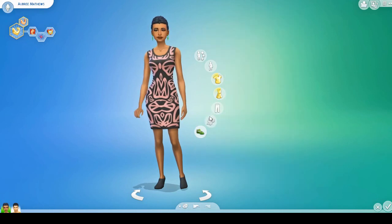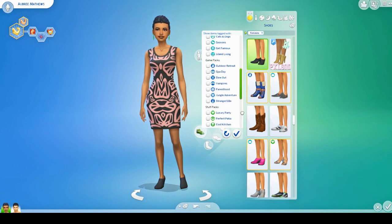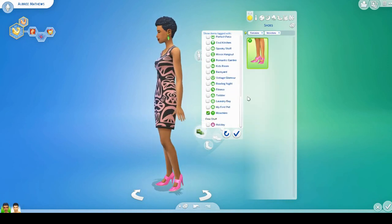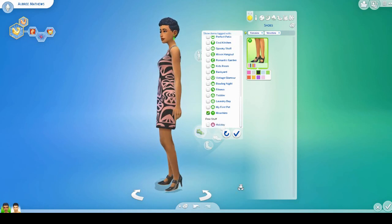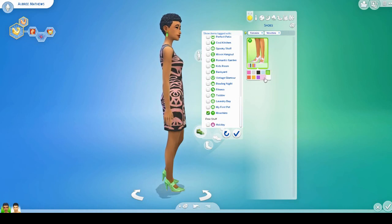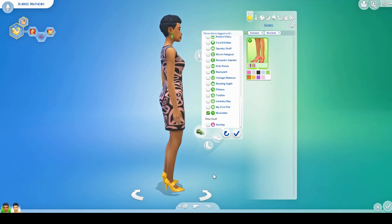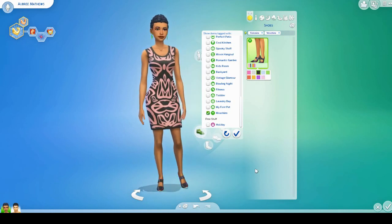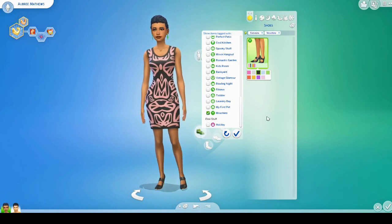For shoes, we actually do have one pair for females — these colorful, bright, almost cartoony ones. They come in a lot of swatches in more of a pastel color. I think they're very cute. The pink ones are probably my favorite, though the black ones are nice too. I really like those shoes. And that is it for the female items.